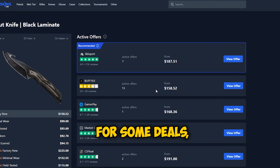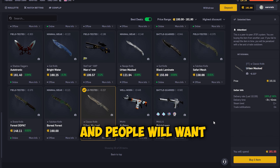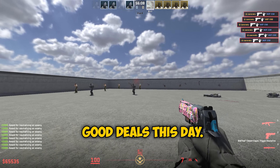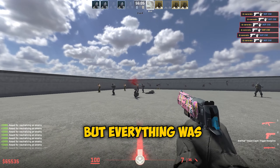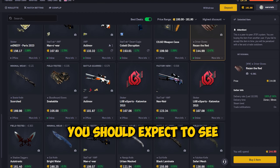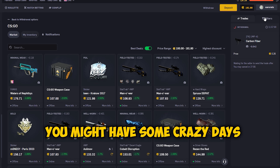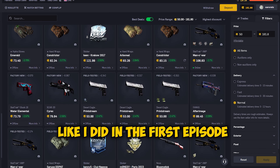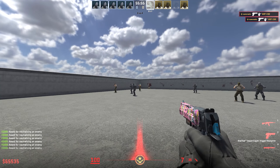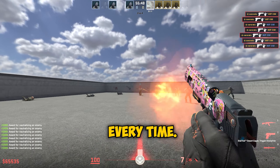I went ahead and looked for some deals — checking knives, gloves, and items that look good and people would want to use in game. But I couldn't find good deals this day; everything was getting sniped and only the mediocre deals were staying up. This is what you should expect if you start using this method to flip CS2 skins — some days are crazy good, and other days are off days where the best deals just don't present themselves.